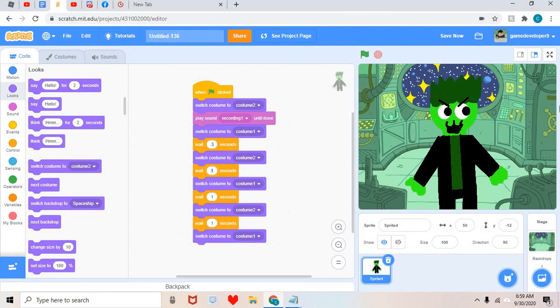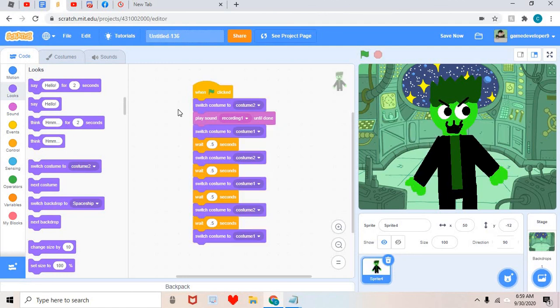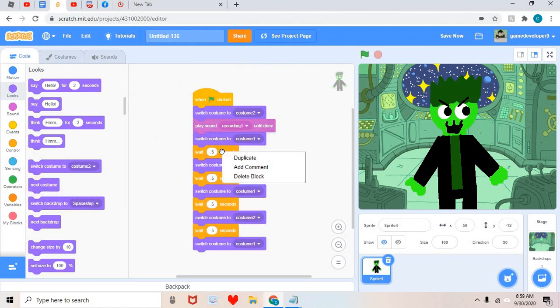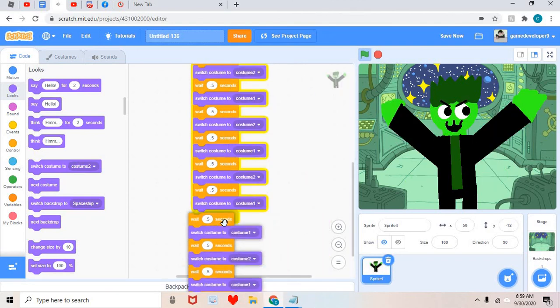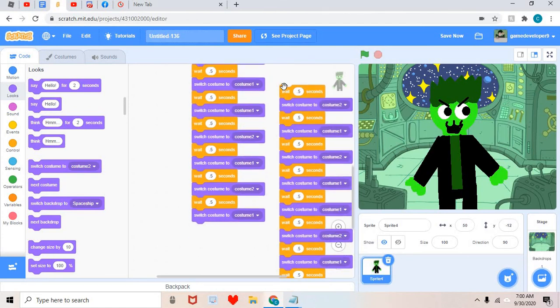Now I'm gonna draw his hands. Obviously the hands aren't gonna be perfect — I'm not gonna go try-hard since this is just a tutorial. As you can see the hands look terrible. Oh crap — if that happens, if you accidentally delete a costume, all you need to do is go to Edit and select 'Restore Costume.' That's all you gotta do.